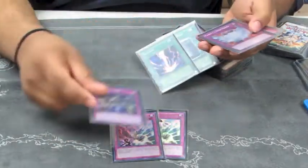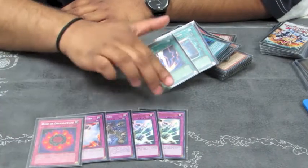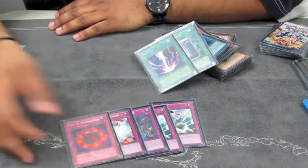For Traps, I play two Shadow Games, Core, Emptiness, and Ring of Destruction. They're all very solid traps. I normally side out the Shadow Games, but they're still good game one.